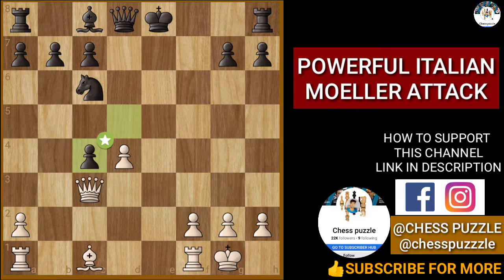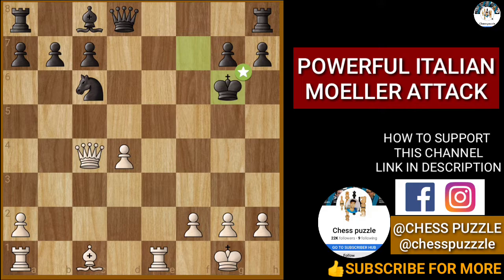Or if black finds the absolute best move, after this rook check and king move, we need to play this move. The game is still equal — we can bring both rooks into the center and this would be quite good.